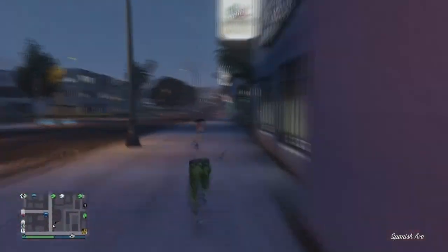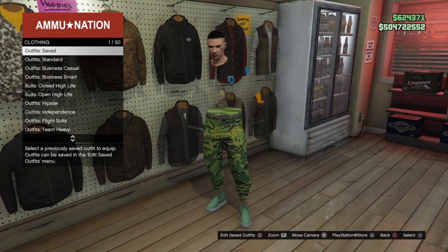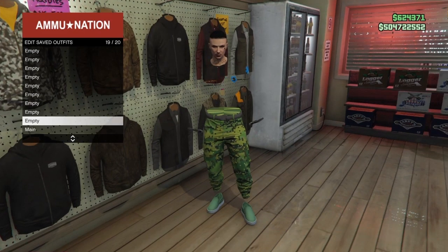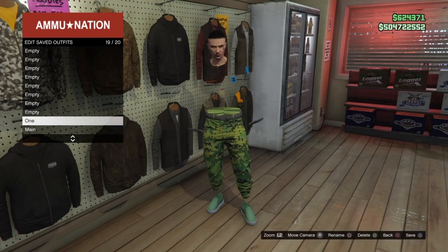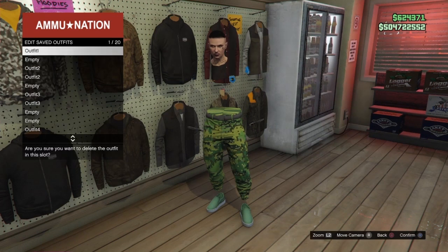Once you load into the mission, bring up the interaction menu, go to Style, Accessories, and equip the earpiece or rebreather. Then bring up your phone and quit the job. Wait until you load back into GTA Online. Make your way over to the ammunition store and save this outfit just underneath the CEO vest outfit — that should be slot 19. Then delete the component for outfit 1 so it doesn't get in the way for the second modded outfit.